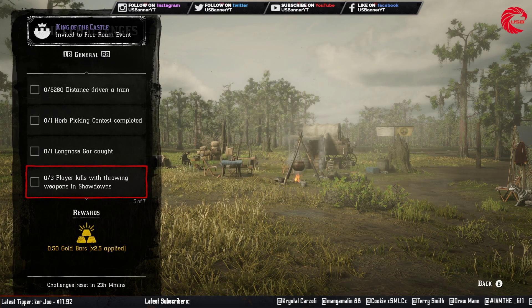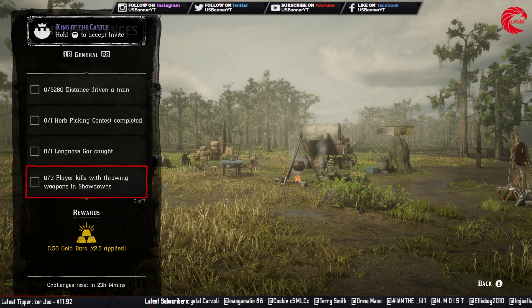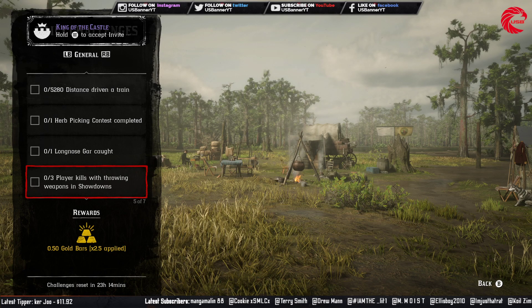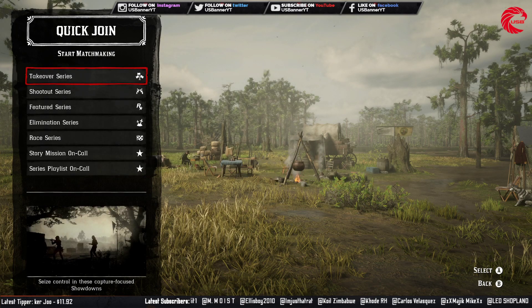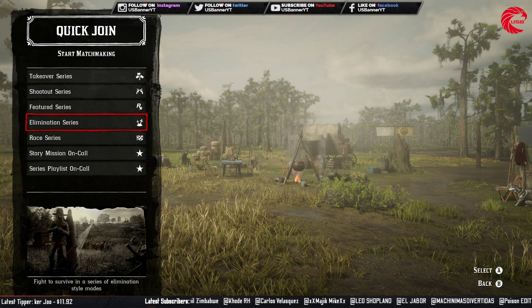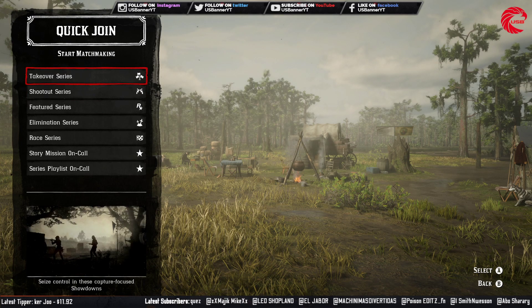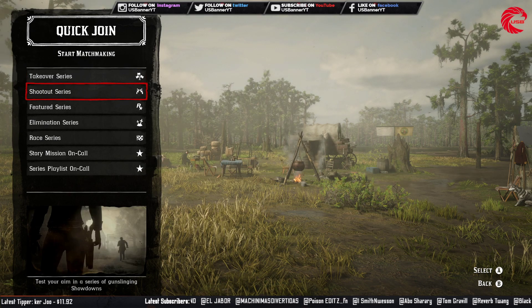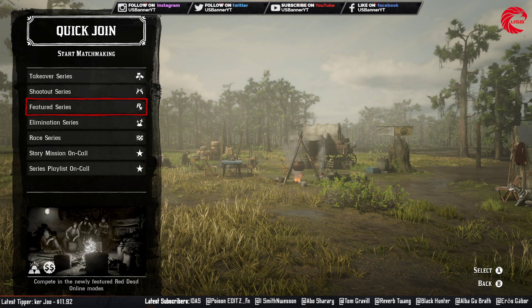Then you have to do 3 player kills with a throwing weapon in a showdown. Go to your quick join option and you can start one of these 4 options: takeover series, shootout series, feature series, or elimination series. These 4 are showdowns. If you join in the middle of a showdown it doesn't count. You have to finish that one, start a new one, and then kill 3 players with a throwing weapon.